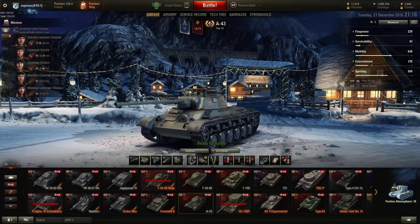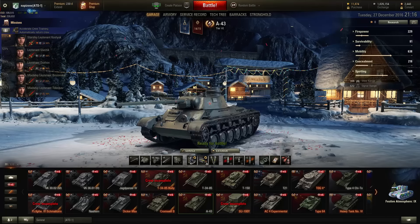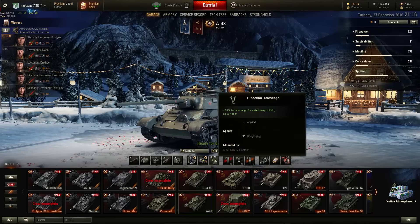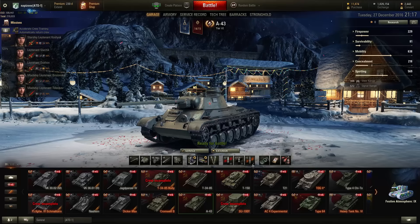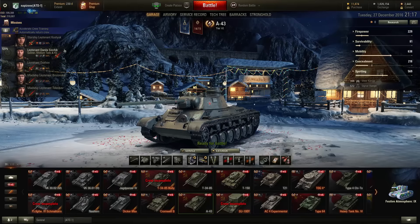The second step is equipment: Improved Ventilation Class 2, giving +5% to all crew skills; the Gun Rammer for faster reload; and the Binocular Telescope, giving +25% view range when stationary. The third step is consumables: Small Repair Kit, Small First Aid Kit, and the Automatic Fire Extinguisher, giving +10% to fire protection. With these combinations, you're set to make the Ace.